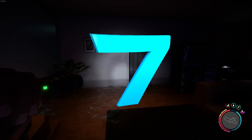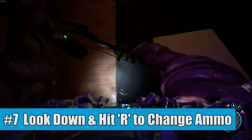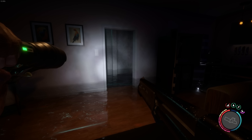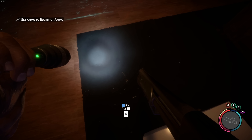Number 7 is that whenever you look down and press the R button, you'll be able to change your weapon's ammo type. This is especially useful for the bow, which has a lot of different ammo types as you progress through the game, but can also be used for things like the shotgun, which has two different ammo types itself.